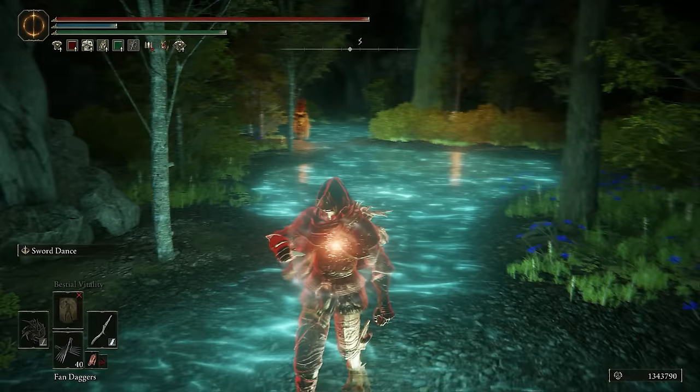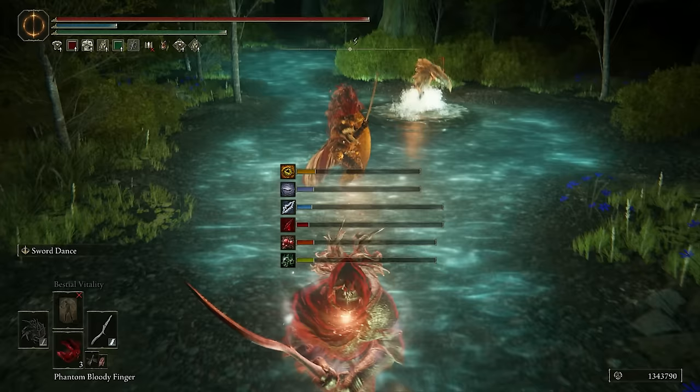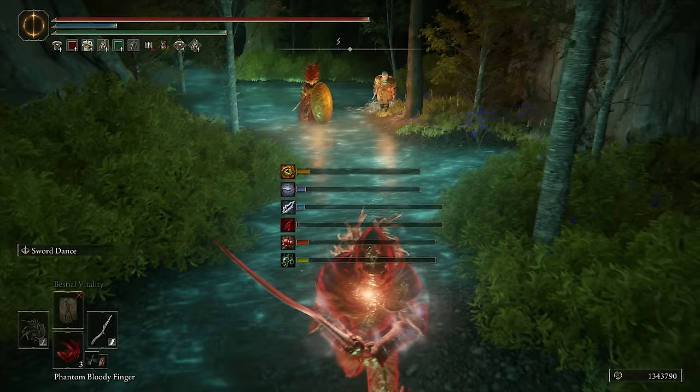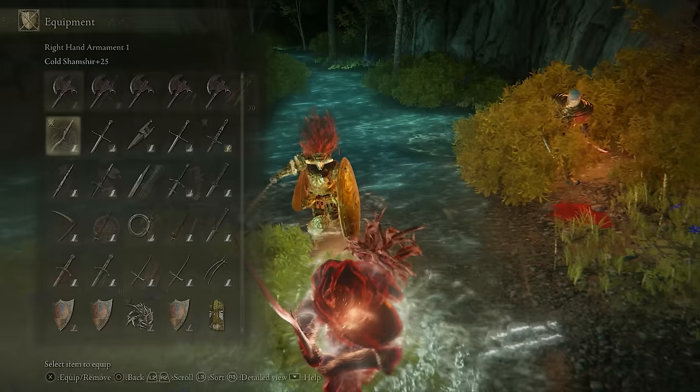Hello, guys. How are you? Let me just get geared up here really quick. Oh, it looks like we're using a little bit of bleed. I need to start using the meat a little bit more. I appreciate that you tried to protect him — that's pretty nice of you. Two katanas, okay, that's going to be good then.